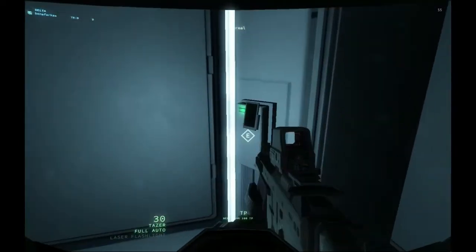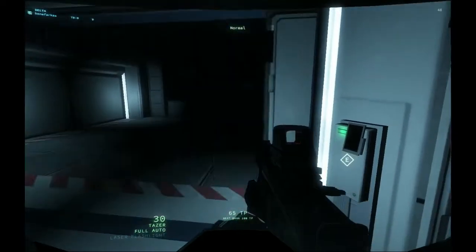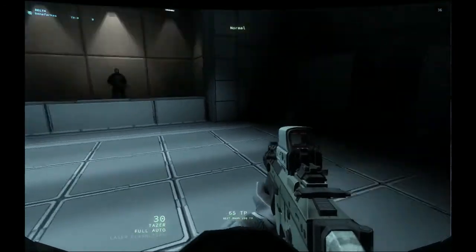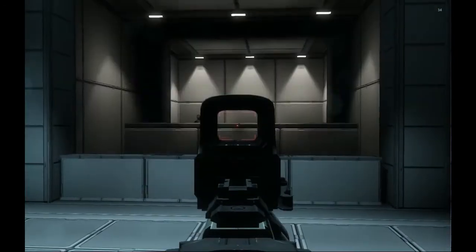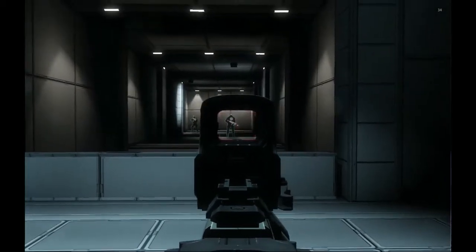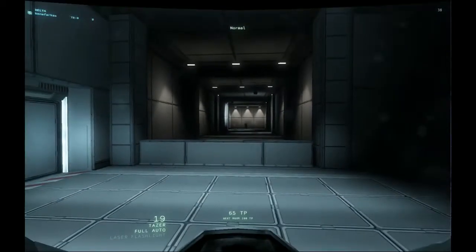Use the panel to open the door. Use your CE6 SMG to eliminate all hostiles. Use your AR3 assault rifle for targets at longer distances.